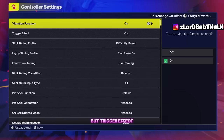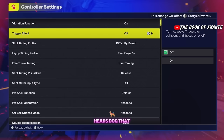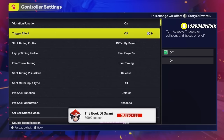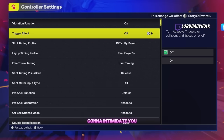Trigger effect — this is very important. Please send this video to your friends. When I play with randoms, especially the old heads, that's all you hear in their controller. You can't play like that — it's disrupting you. You've got something tripping in your hand; it's going to intimidate you, mess up your shots. Turn it off, guys.